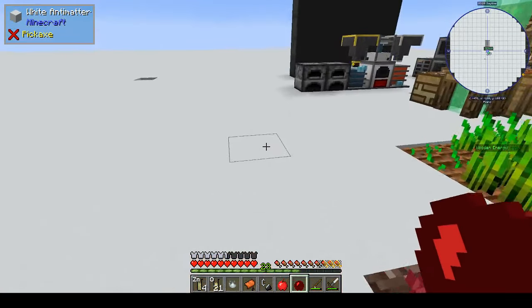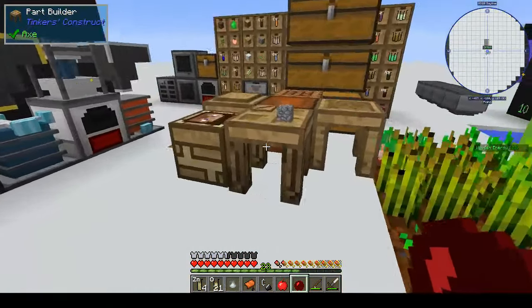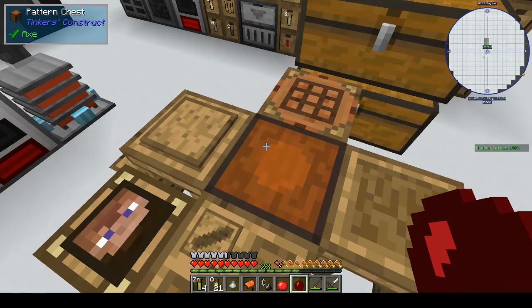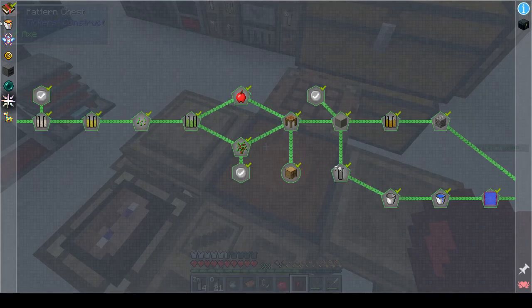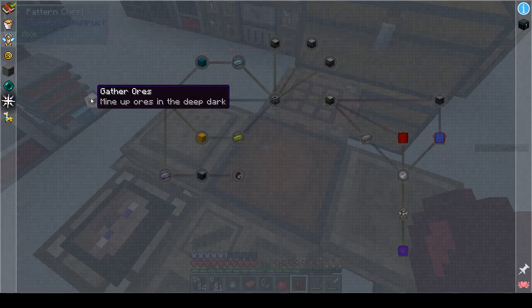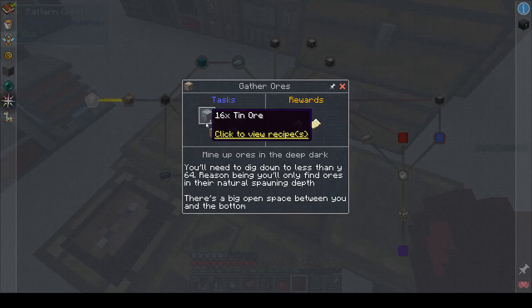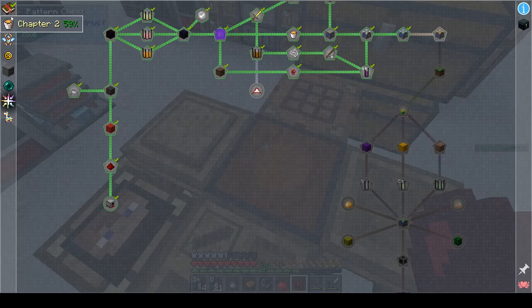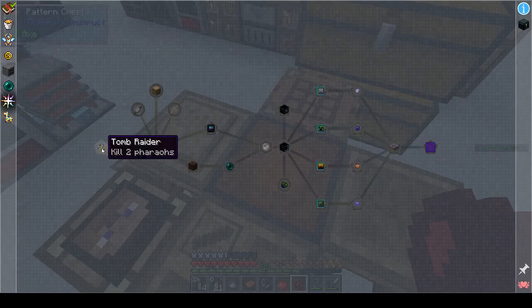Hi, this is Shane and welcome back to another episode of Anti-Matter Chemistry. Today we are going to the nether again, because we can't progress until we've looked at chapter three - it wants you to go to the deep dark. Chapter four says kill two pharaohs.